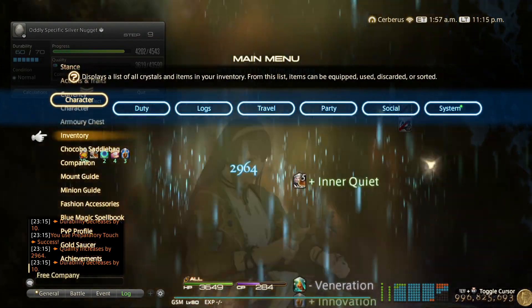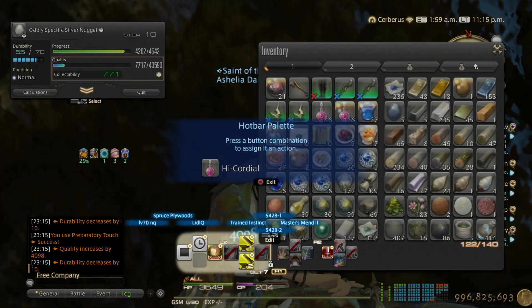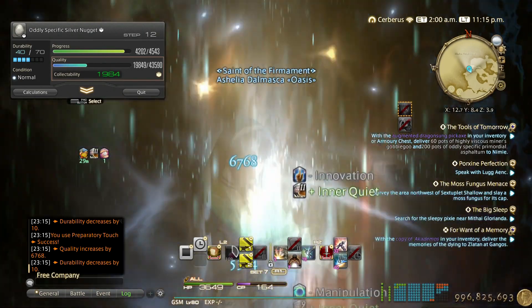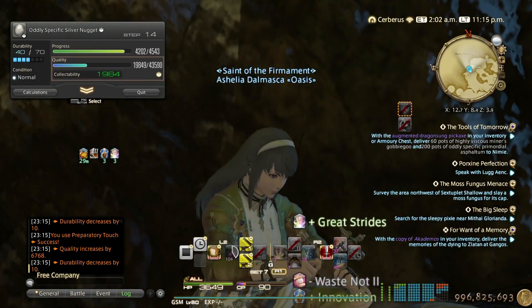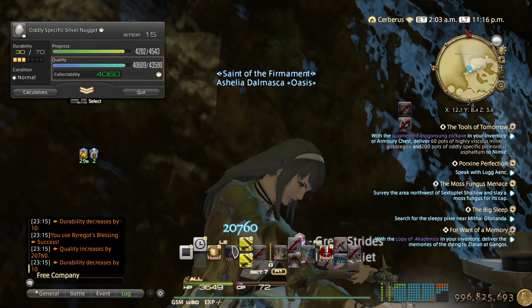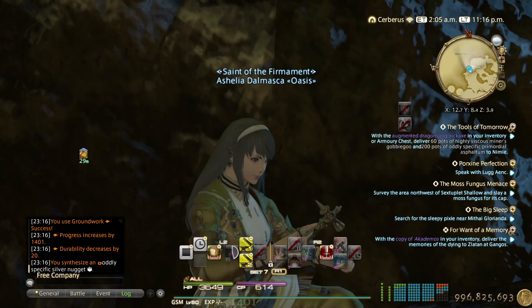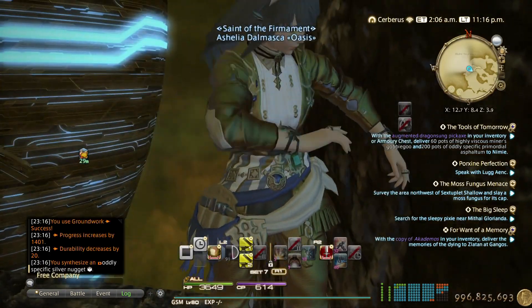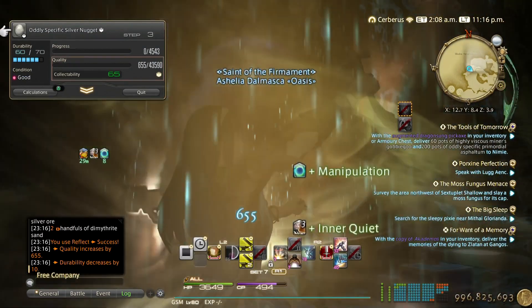You can put the High Cordial on your hotbar so you can see the cooldown when it's off cooldown. This way you always have something to do and you don't have to blindly gather without using your GP — it's most efficient when you use your GP. Let's do another craft while our GP still needs time.